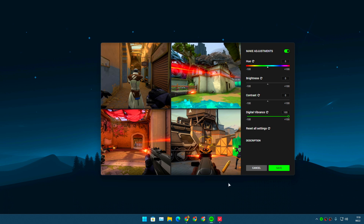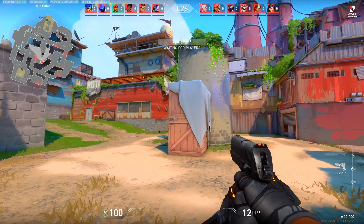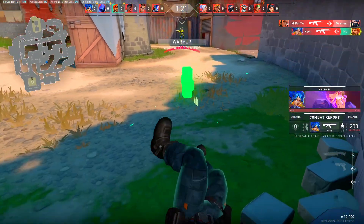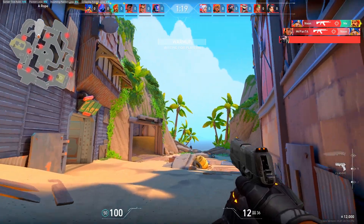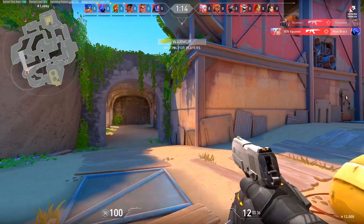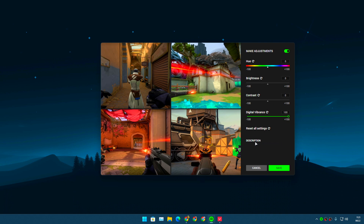Then play with the Digital Vibrance setting — just go all the way to 100, just like that. You'll notice that your monitor will be more vibrant and more colorful. If you go to the game, you can see it looks totally different — just more colorful, vibrant, and bright. Make adjustments and turn up the digital vibrance according to your liking, but going all the way to 100 looks really good.